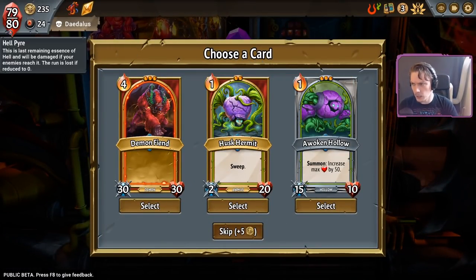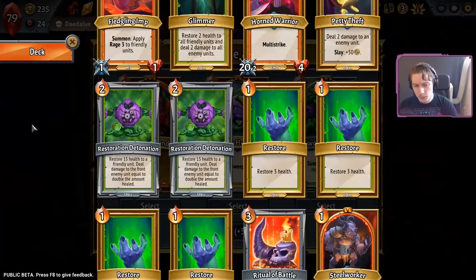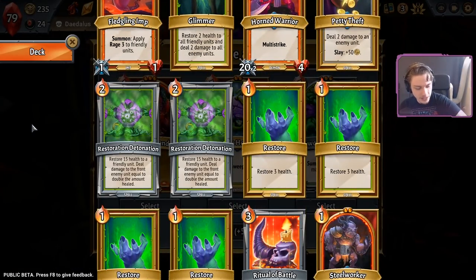Impressive doesn't have that many imps to feed off of at the moment. So I'm thinking about the Alloy of the Ancients just to help set up our frontliner Steelworker with a lot more defense, so that they are much more protective of this Hornbreaker. Demon Friend, The Woken Hollow, Huskermit. Huskermit's not bad. What does LGBTQIA mean? Lesbian, gay, bisexual, transgender. The next one is considered by some people possibly a slur, and it stands for two different things — queer or questioning. Then intersex, then asexual, and then plus is all the things not covered beforehand.